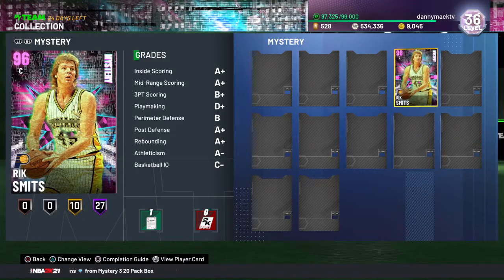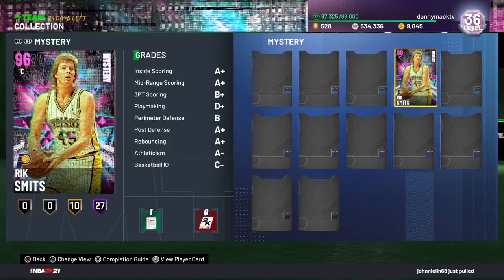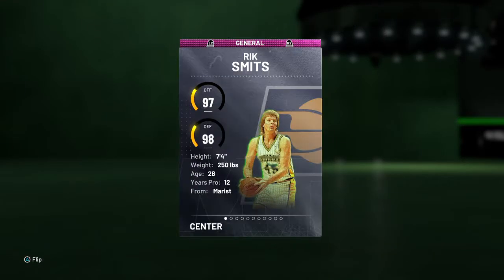What's good YouTube, your boy Danny Mac coming to you for another gameplay video. This time we got Rick Smith to the Indiana Pacers, a 96 overall center with 97 offense and 98 defense, 7'4" 250 out of Marist.